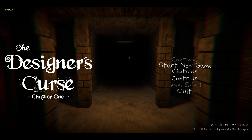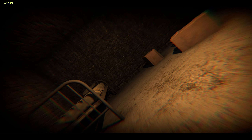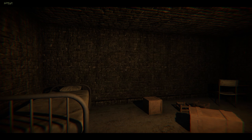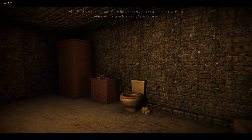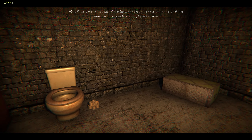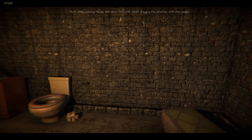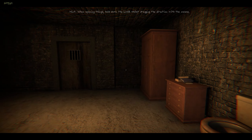Hello everyone, this is Hate Reader and welcome to the Designer's Curse. In this game we have to solve puzzles and escape this terrifying place, so let's get started. Okay, what do we have here? I think we are in some kind of prison. Yeah, looks like a prison to me. Press left mouse button to interact with objects, hold the mouse wheel to rotate, scroll the mouse wheel to zoom in. It's one of those games with the head bob — it's so bouncy.